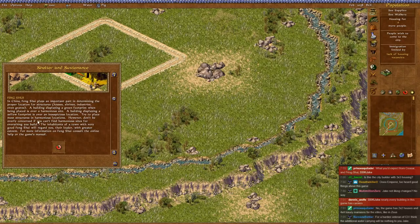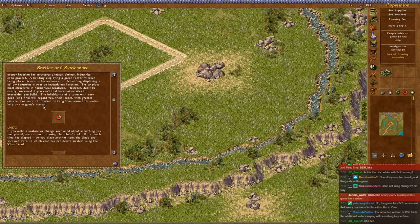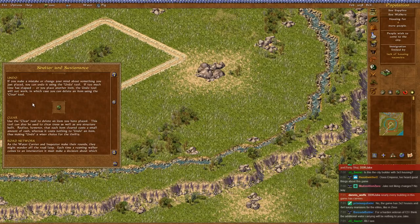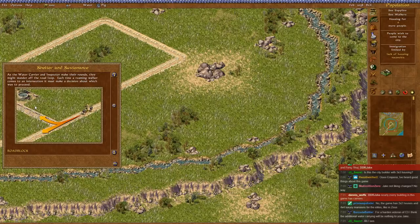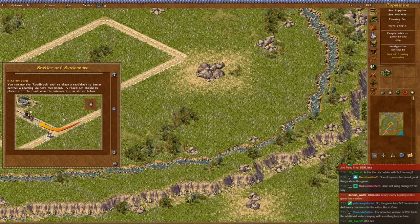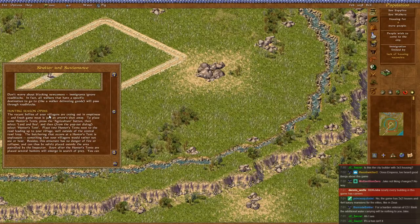Inhabitants of the town have greater esteem - whatever that means. For more information, consult the online help or the game's manual. Well, that won't be happening. We have the undo button, as ever. The clear button - why is it a sword? Road network - it's telling you don't build intersections if you don't have to. Now, finally, there are roadblocks. You only had those by way of gate houses in Caesar 3. It was kind of one of the weaknesses of the game, because people did not understand the walker system.